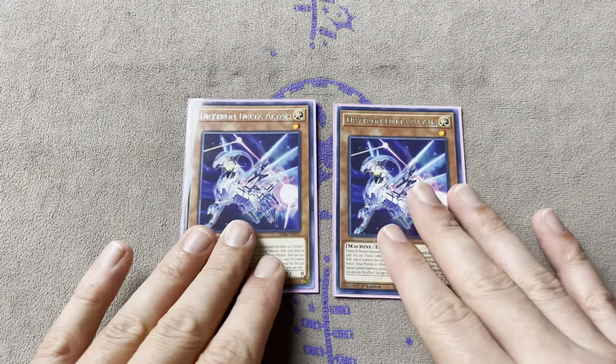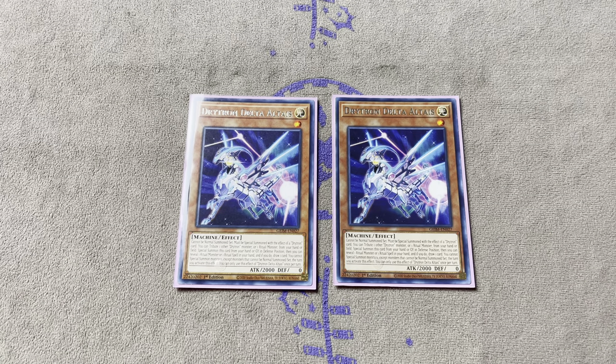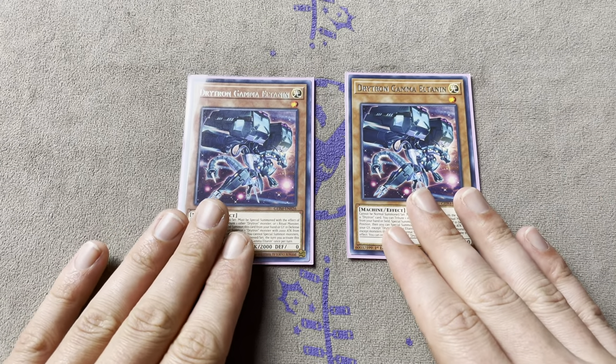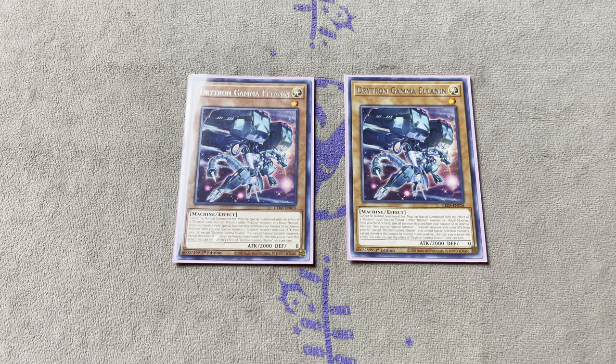We only run 2 Delta in the budget version. Most builds only run 2 Delta anyway, and in this build we want to see as many Drytrons as we can - it's just a free draw, really good in a grind game. And in this particular build we need 2 Gamma, because this build has to have 2 Gamma since we don't have access to Nova. Gamma is just enabling us to do some really cute combos.